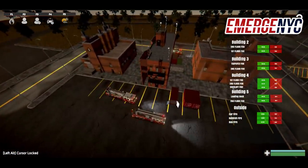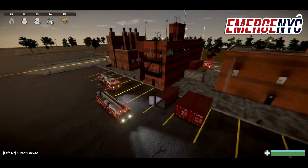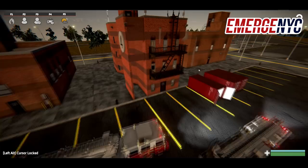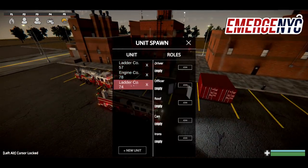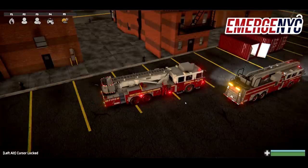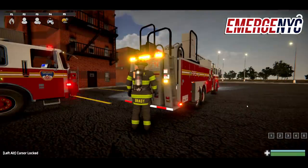Let's open up the scenarios menu. This is one of the new calls you'll have, so we'll go ahead and activate it. You can see we've got some smoke starting to form in the room up there. We know there's fire on the top floor — that's all we know — so let's go ahead and just do what we can with that information.